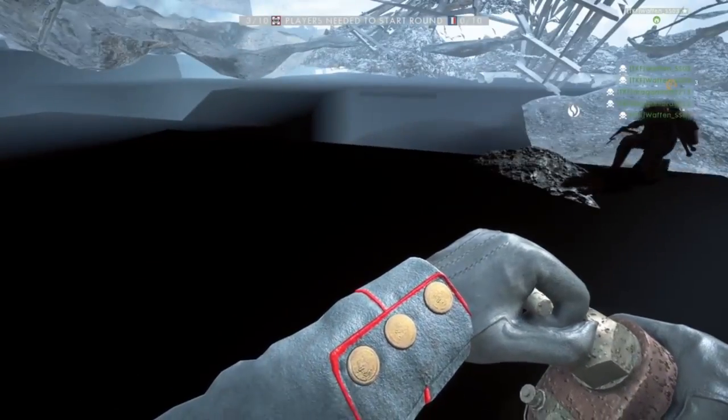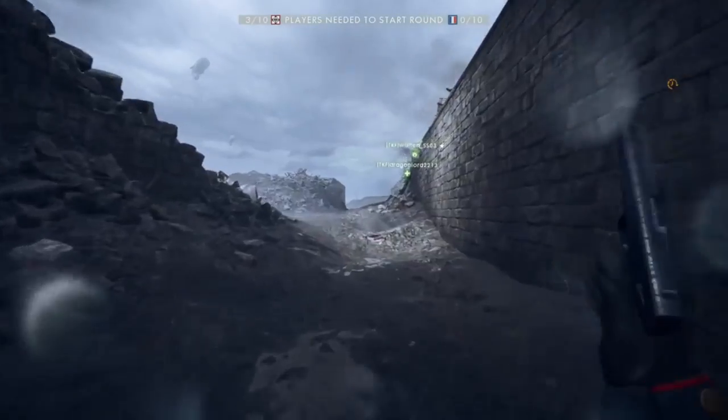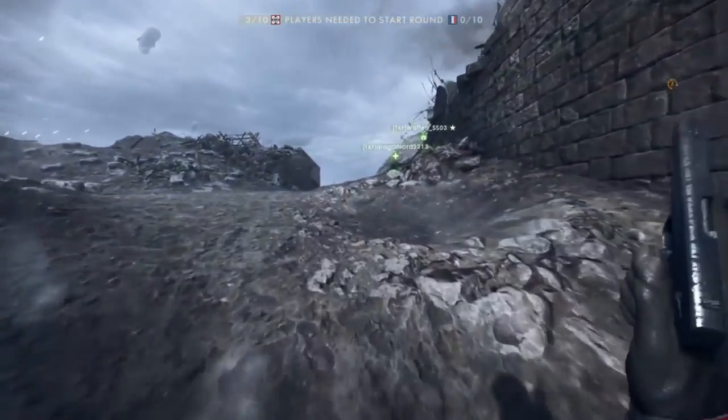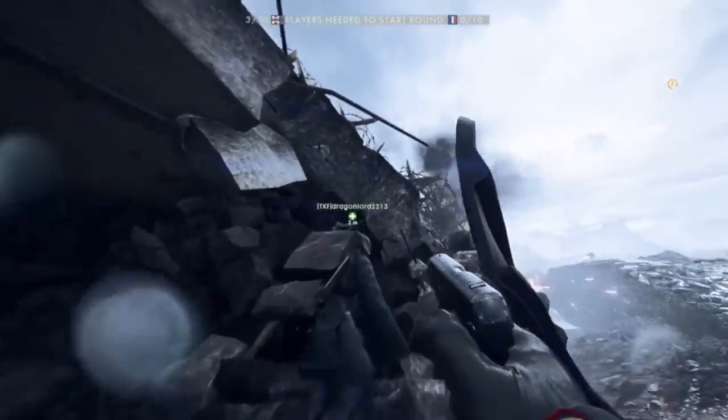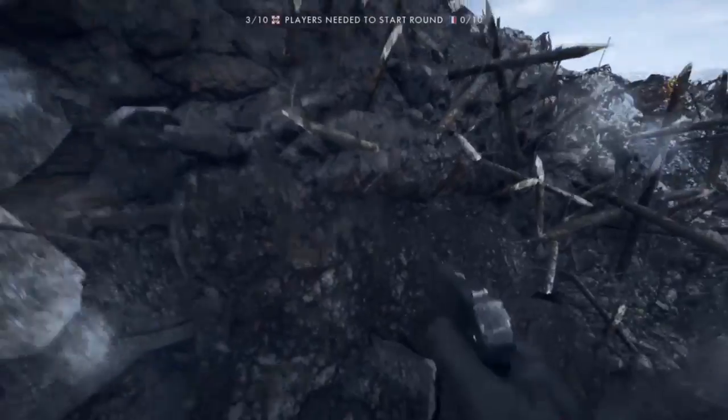A big thing to note is that you're going to need multiple people. Head to the A flag at Fort Vaux, right here on the side where the broken-down turret is. Crouch down and jump up onto that platform.